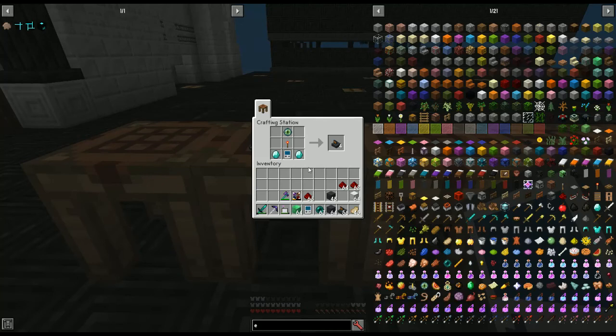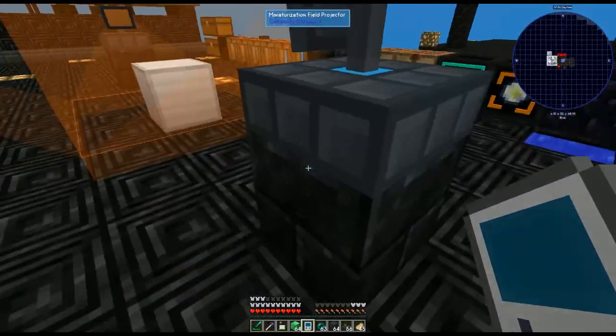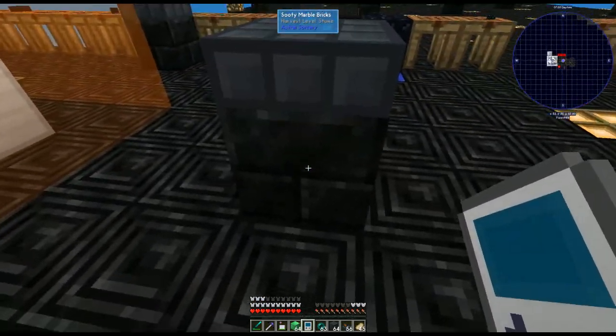Let's see how we actually make these blocks. We're going to need four of these miniaturization field projectors. You can make more than four so you have them set up to make different sizes, but four is the minimum. You need that personal shrinking device — make at least two — and then two diamonds, a redstone torch, and an eye of ender.